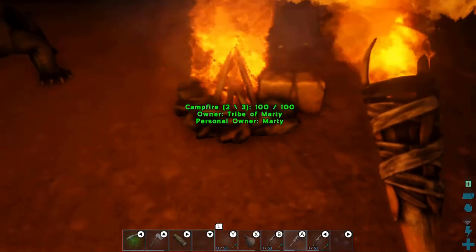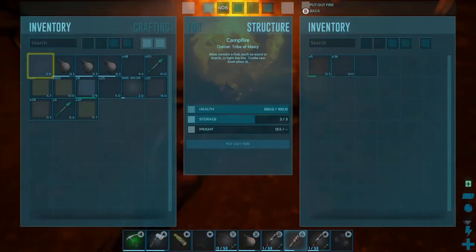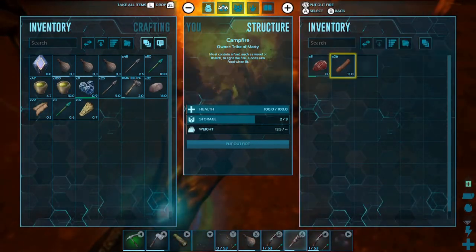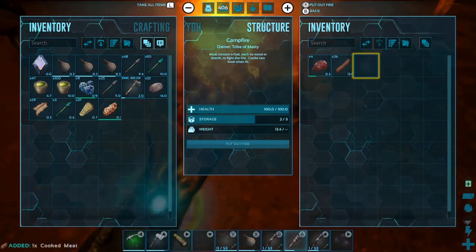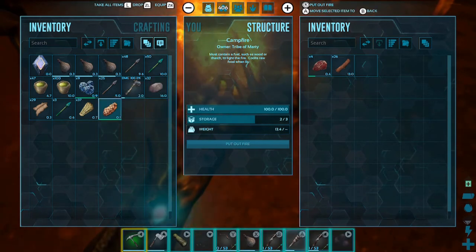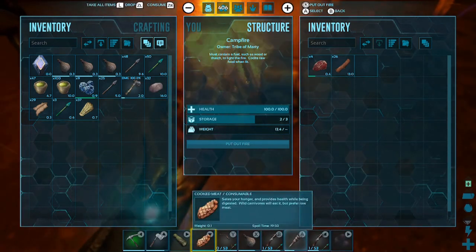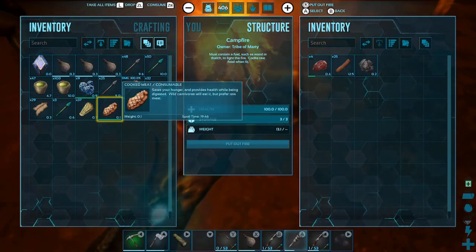So any minute now the meat will be done, and we can look at how to use the meat after that as well. Alright, so you see there is now some cooked meat there, and that does expire. With that meat you can put it on your hotbar so you can be running around and eating it on the go, or you could just leave it in your inventory and eat it from there, and that will replenish your hunger as well.